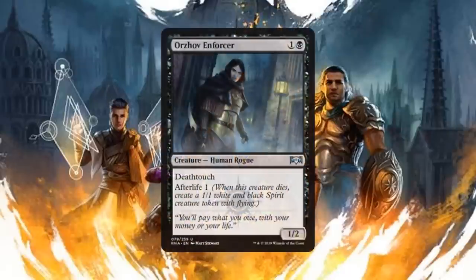Next up we have Orzhov Enforcer, a 1/2 Human Rogue for one generic and one black mana that has deathtouch and afterlife one. The afterlife gives this card extra value — the fact it can replace itself with a 1/1 flyer is wonderful. Even better is the deathtouch, so I can trade this for most anything on the board without evasion. Then once it dies and takes out their big guy, I get a 1/1 flyer on top of it — all for two mana. This is going to be one of the top picks for limited in black.